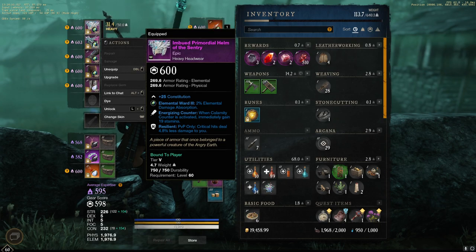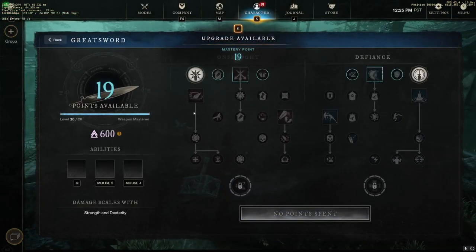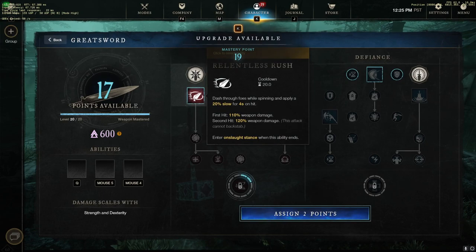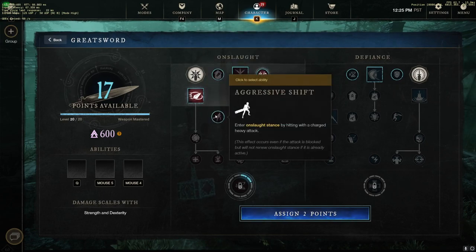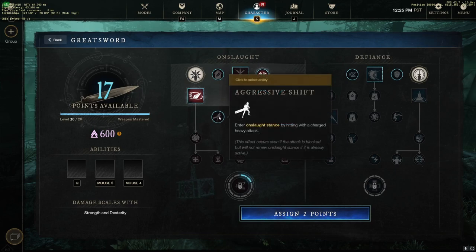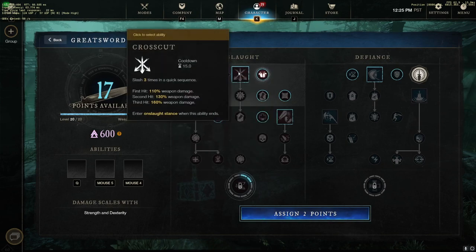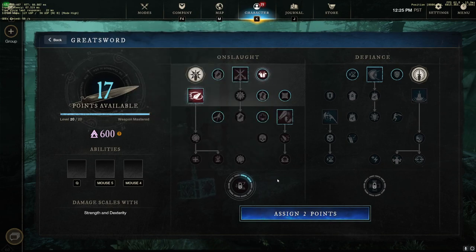Relentless Freedom is the other must-have perk for this build. This cleanses all roots when you use that ability, so it's turned the ability I was using before from more of a combo tool into a get-out-of-jail-free card. Because I'm not using it as a combo tool and I'm using it to live more, I've built this as a pure tank. You could adapt this to be more DPS — go Aggressive Shift, go for an Adaptive Rush combo into pulling them in, maybe not running Calamity Counter, but running Skyward Slash or Crosscut instead. That would be a build better for a medium player, which I still think is very solid.